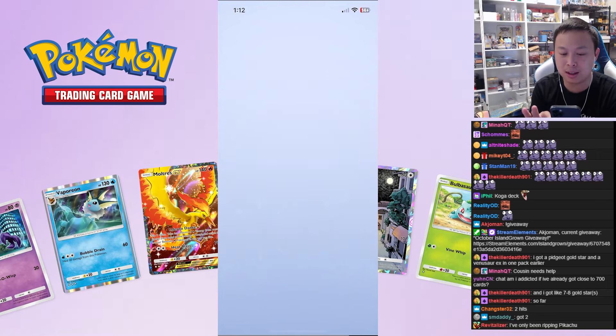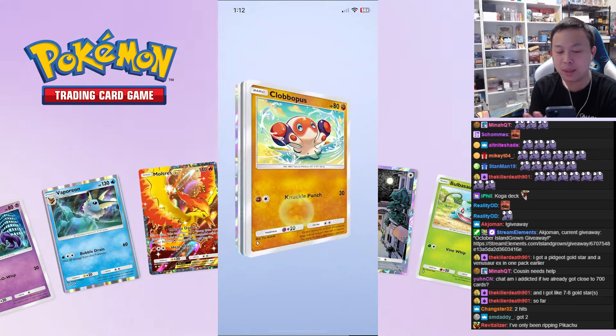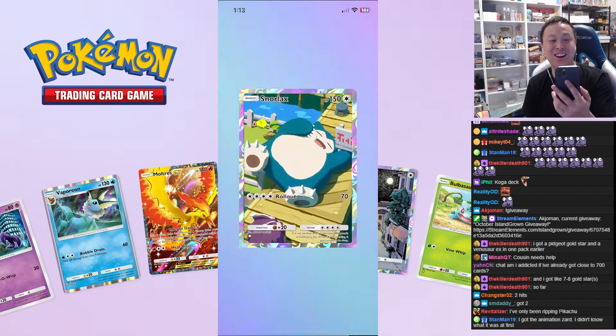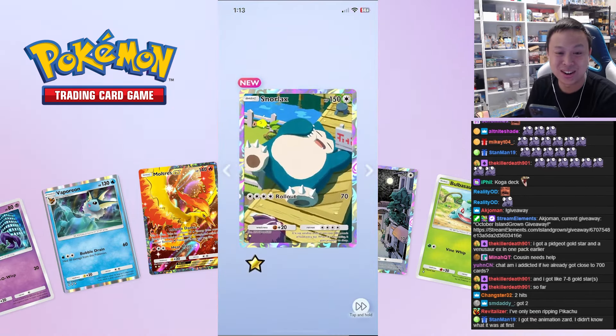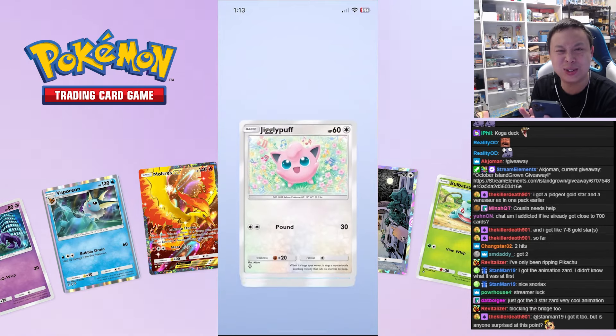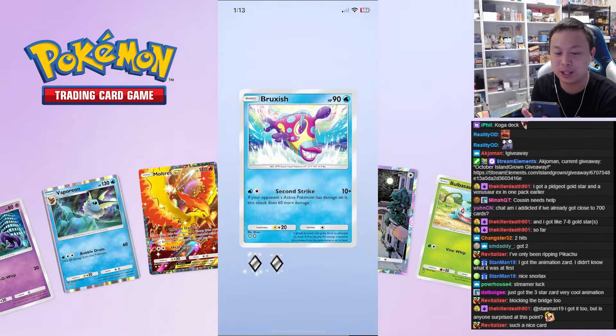Hypno holo — little double pack as we like to call it! Did you hear that noise? There's something in this one — Butterfree! Another double pack — Snorlax. Oh look how cute this is, this is a nice card. Come on Zapdos — okay, was that it? Two hits out of ten is pretty good.